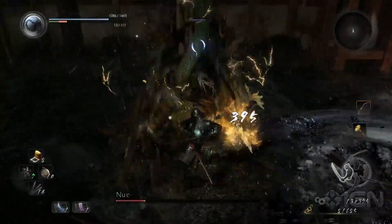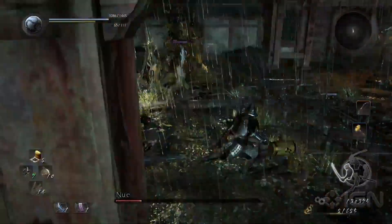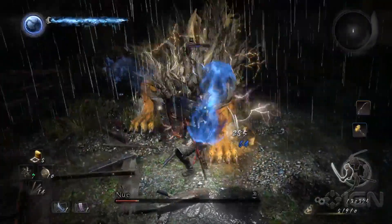If at range, you'll also need to watch out for a wild leaping strike from Nue, but thankfully this leaves him incredibly vulnerable as Nue crashes to the ground, leaving his belly exposed. This is also why you should stick to the side of the boss for a better chance at hitting his belly.